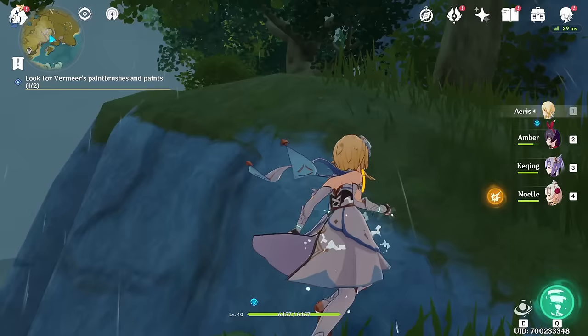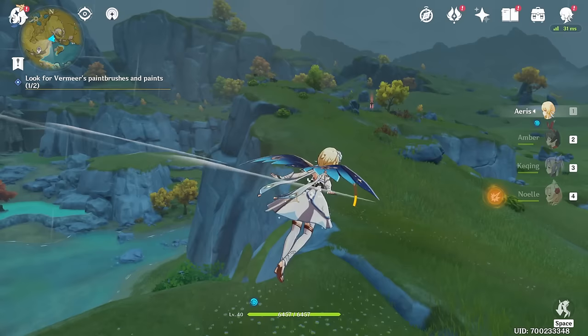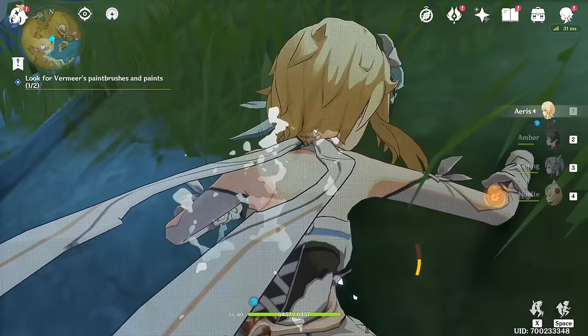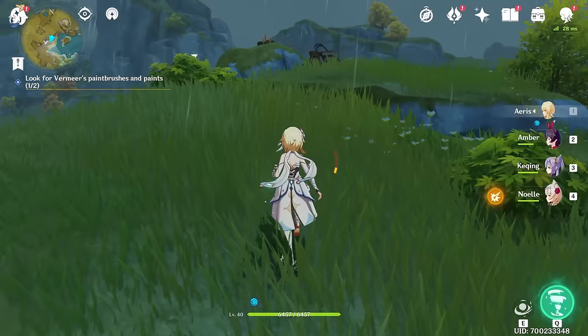All right, let's get the stamina back again — I've got one more thing to climb up. There we go, and you can kind of see it here — it's on that little cliff edge, just over there. You can see it's literally right next to the teleport gate. We're gonna run up to here.